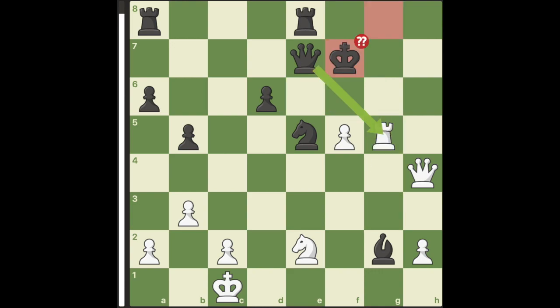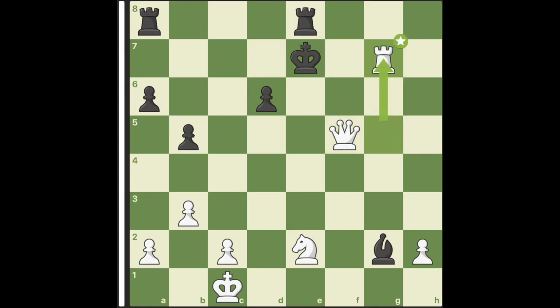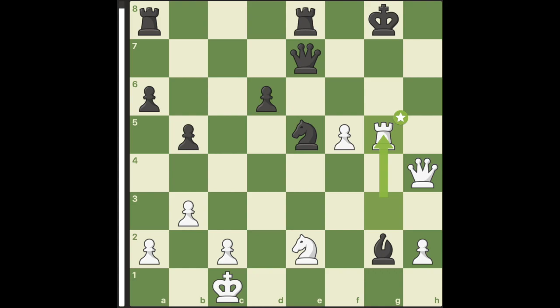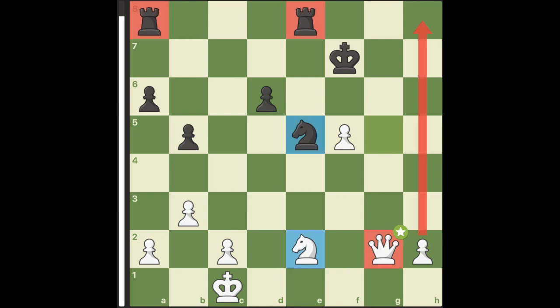If black tries to escape with the king, it's mate in 8 moves. So instead, the best thing that black can do is sacrifice his queen for our rook, and now white is simply winning because of his passed pawn.